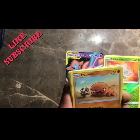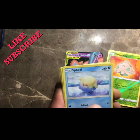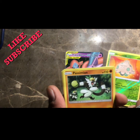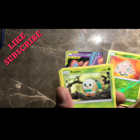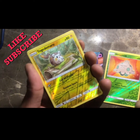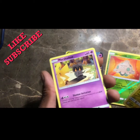Trapinch - yeah Trapinch. Passimian - he's just having a good time isn't he. And a reverse holo Togedemaru - pretty cool, look at that, sweet. And the last but not least is a Marshadow.